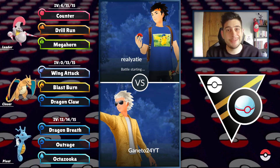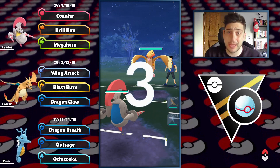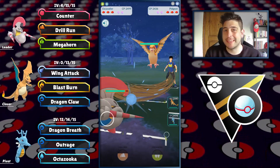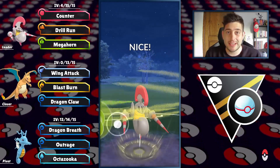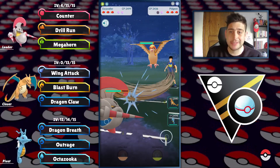Hello trainers, Canetto here. Today we are having a Charizard team to start off the Ultra Premier officially. We're having the Scavalier up front, the Kingdra as our safe switch, and of course the Charizard as the closing part of this line.